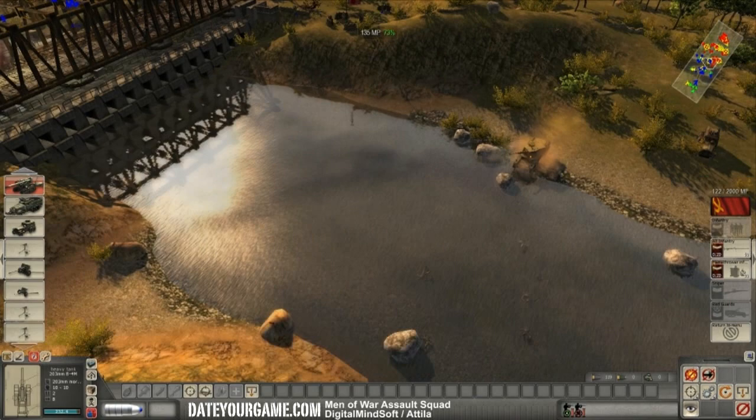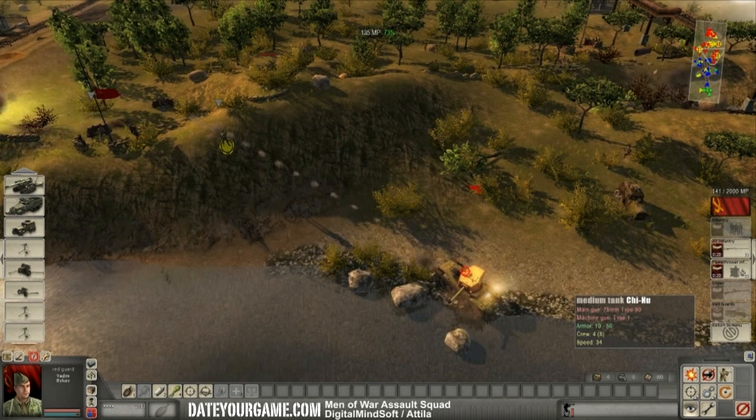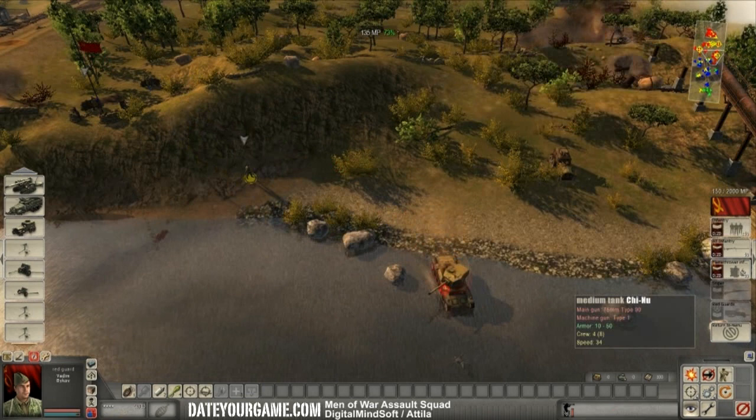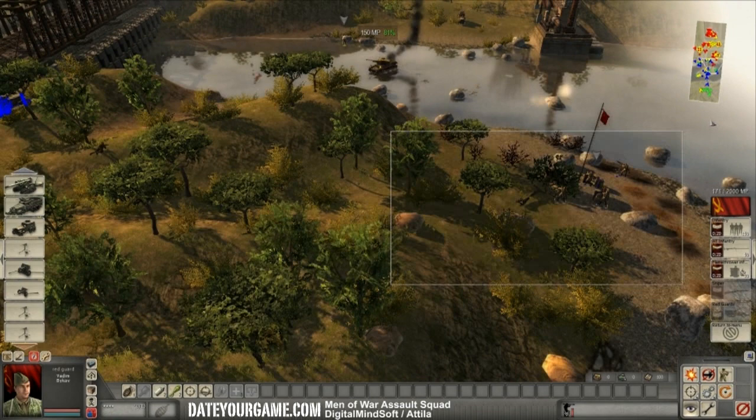I have red guards behind him. I didn't manage to destroy the turret, although that red guard seems to have an issue with accuracy. We have captured a strategic position. And if I can actually fix that tank — this is a very good one to have, probably one of the best Japanese tanks.